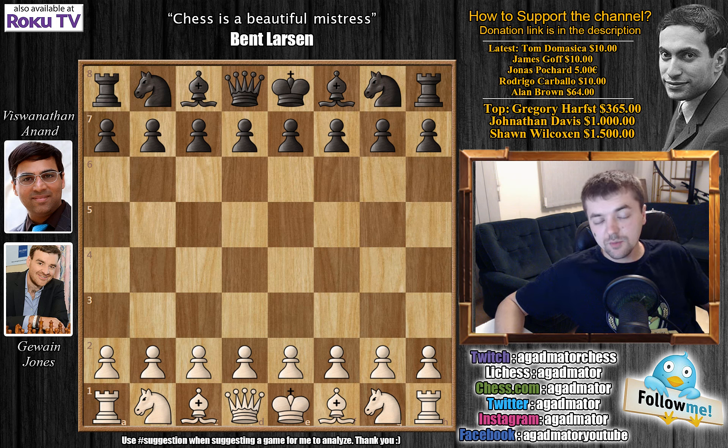Hello everyone! After a pretty slow round of the Tata Steel Chess tournament, we have a rather explosive round 10. Here we have Gawain Jones with the white pieces playing against former world champion Vishwanathan Anand. Gawain Jones is known for his aggressive style and he really loves attacking. He knows that if he opens the game with e4, Anand will probably defend with the Sicilian c5, and he has a special treat prepared for Anand.